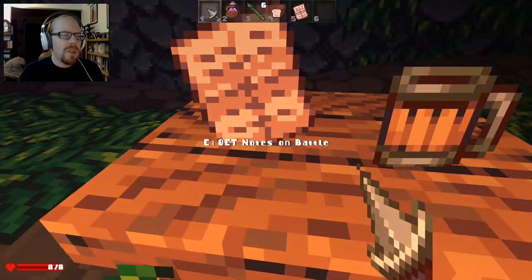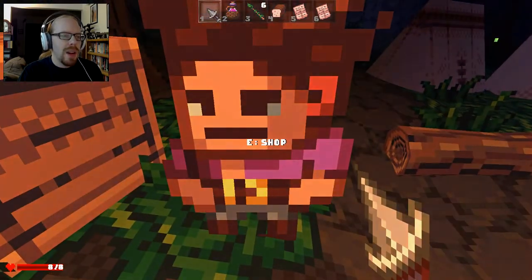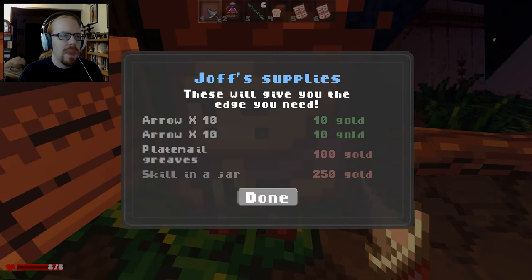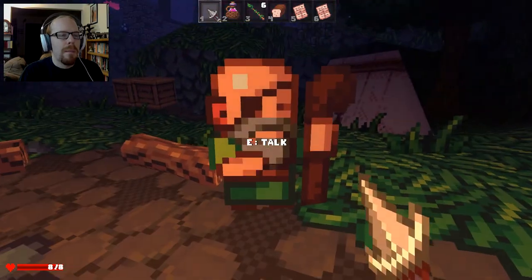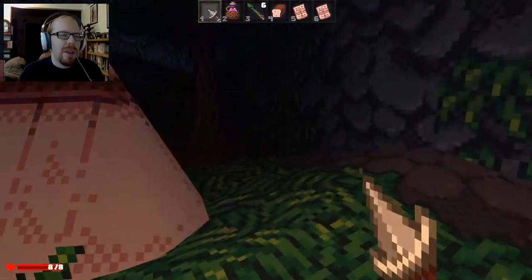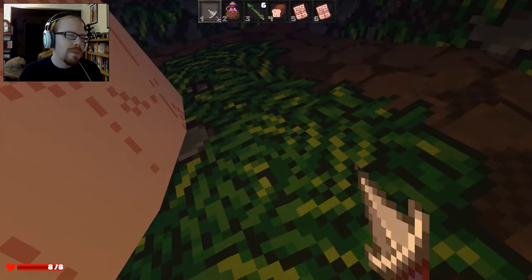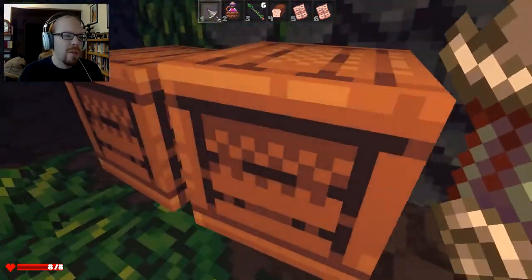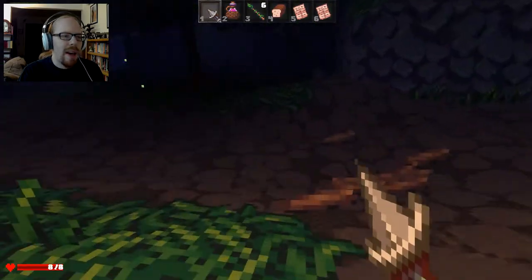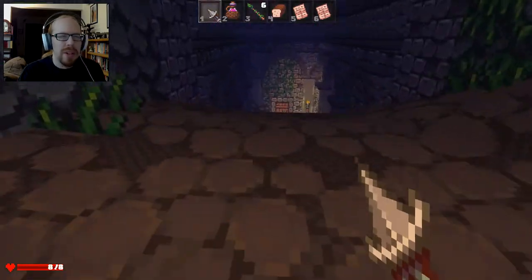If you want to, you can talk to these guys and shop for stuff. Yeah, you can get arrows, plate mail, greaves, skill in a jar. I've never actually done that though, because as of yet I haven't really found an easy way to get back out of the dungeon. So usually I just make it down to the bottom of the dungeon with whatever I have and just kind of make do.